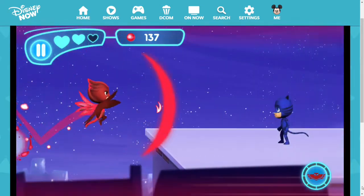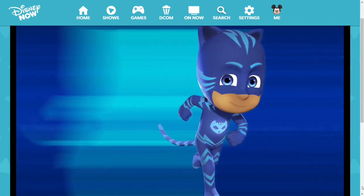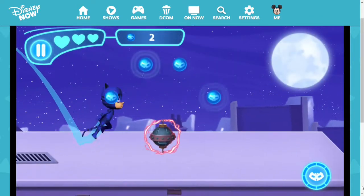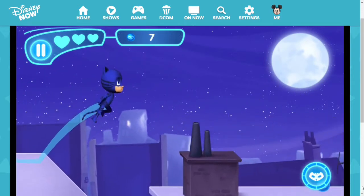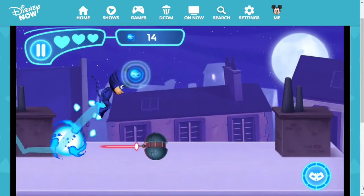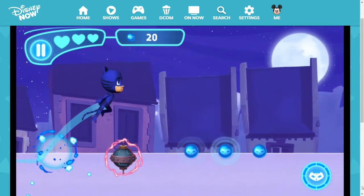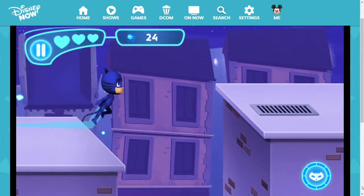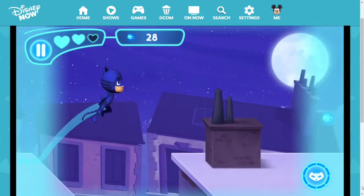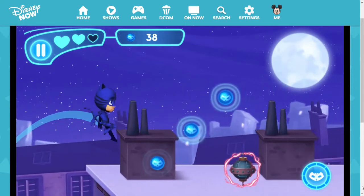We should be almost done with Owlette and will go into the Catboy section afterward. Now we get to control Catboy. He plays differently from Owlette since he cannot fly. His main objective is the same — collecting blue balls in the area while avoiding touching the obstacles along the way. He has access to the double jump ability, which lets him jump higher to avoid danger. His special move is a forward power push, which grants him temporary invincibility as well.